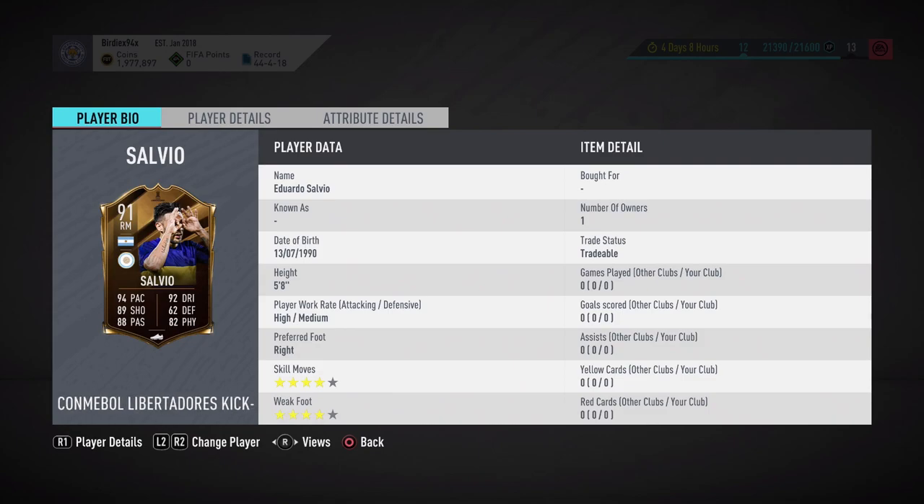Eduardo Salvio is 91-rated, a Copa Libertadores kickoff team member from the Argentinian league, playing for Boca Juniors. He's 5'8", which is perfect for this game given how small agile meta players work, and has high/medium work rates which are absolutely perfect for this position. He's right-footed with double four-star skill moves and weak foot, which at this point in the game is the minimum required.